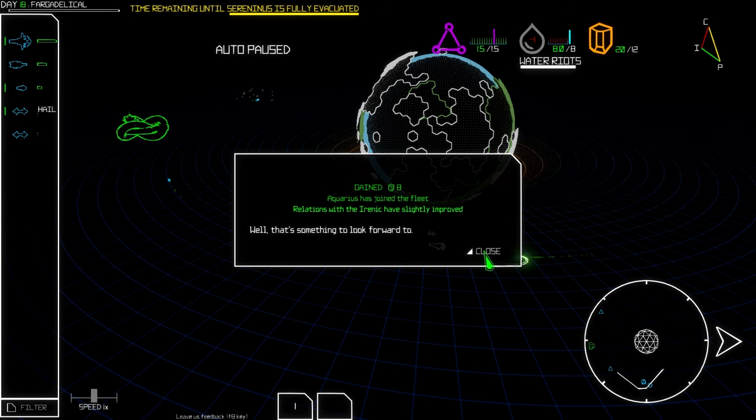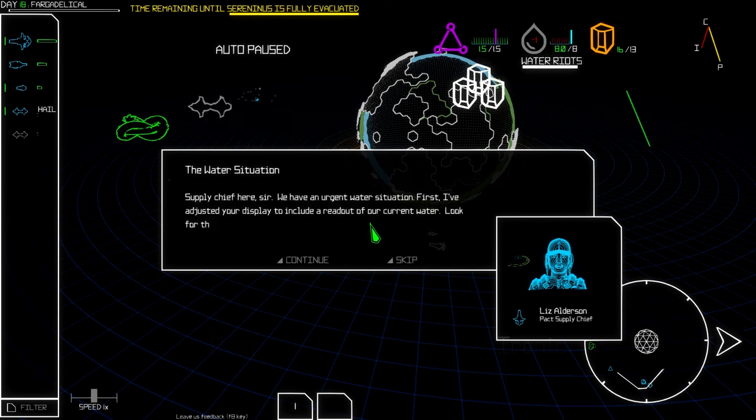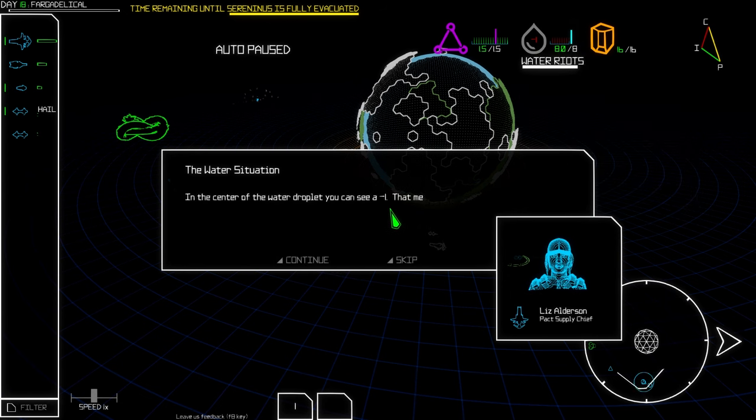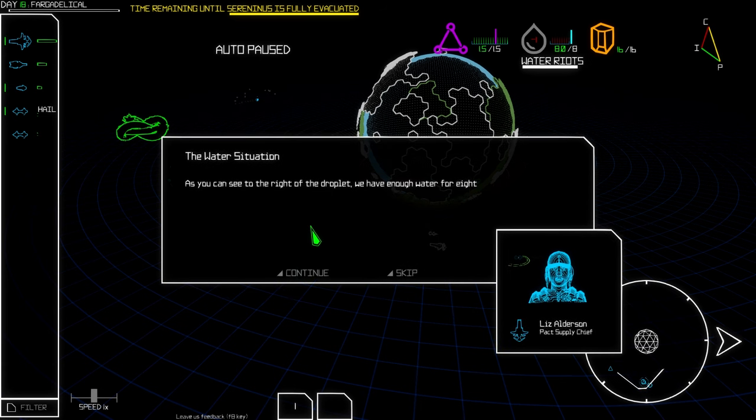Oh no — we're out of water! Look at this, guys, we need to handle that. The water situation: supply chief warns us. A minus one means we don't have enough water for all the people in the fleet. Very soon riots will start. We need to get water.